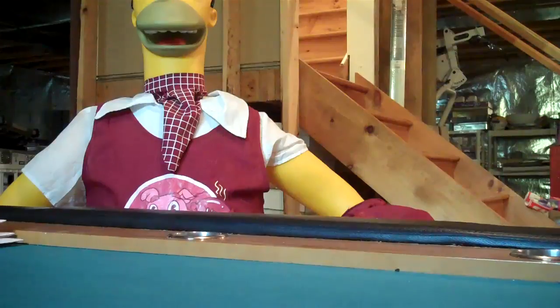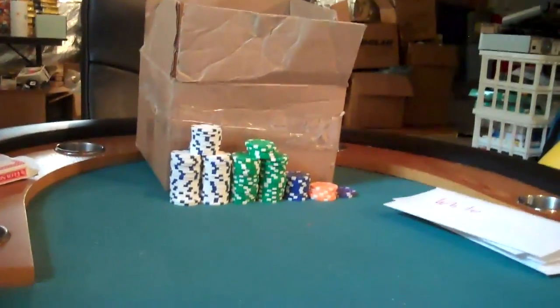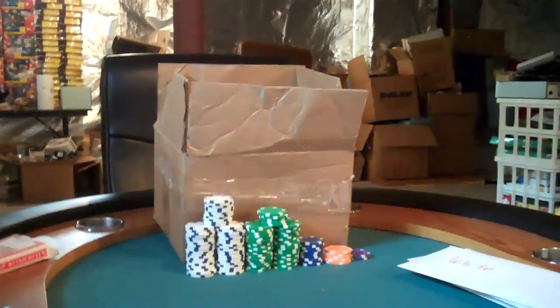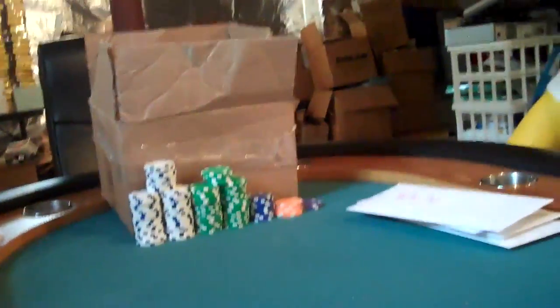We are going to do the Beat Homer Bonus. We are going to play a game of Texas Hold'em against Homer. We are going to put his cards face up in front of him, our cards face up in front of us, and then all the community cards in the middle. If we beat Homer, there are going to be 2 people that get to play the chip game for a guaranteed bonus. If Homer beats us, we are still going to have 1 person doing it — technically 2 because T-Smash 1 gets an automatic one for having 10 teams. So, without further ado, we will get to the poker portion of the bonus.